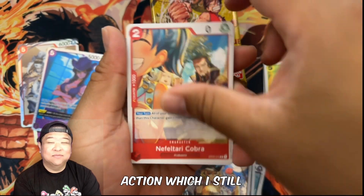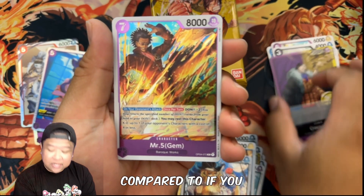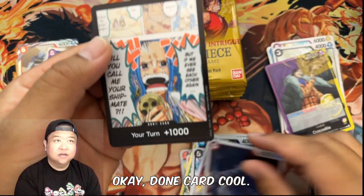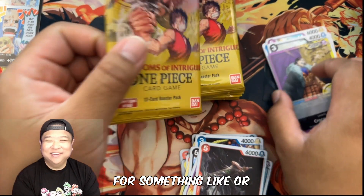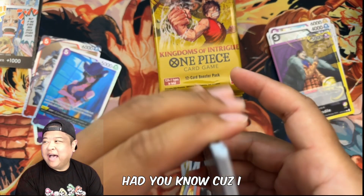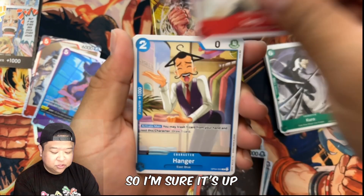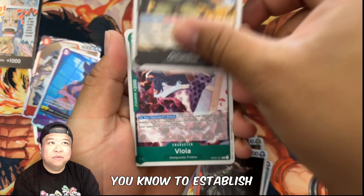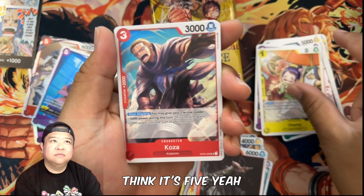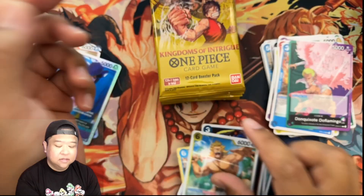I heard they fixed it in the live action, which I still haven't watched. I definitely need to sit down and watch it. Did you guys like it? Was it everything you hoped for, or did it feel too short? Did they cut scenes you wished they'd included? I'm pretty sure it goes up to establishing the original five crew members — Gum Gum, Red Rock, and the Kingdom of Intrigue.